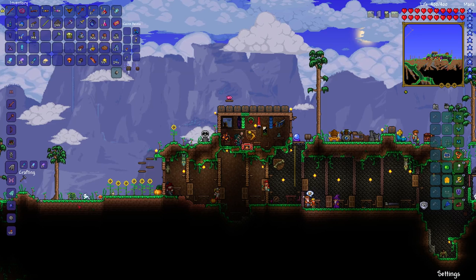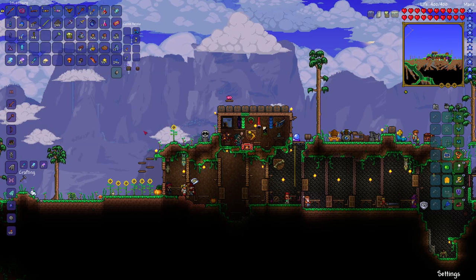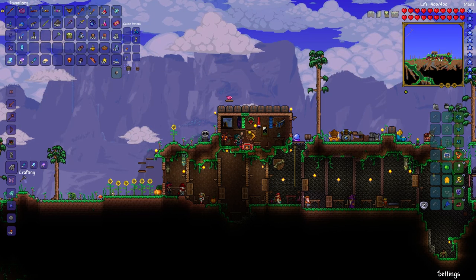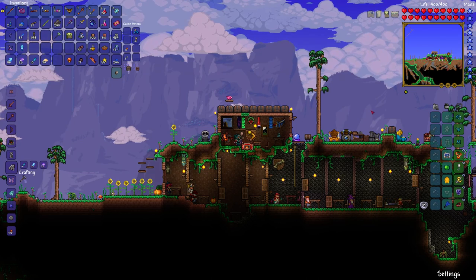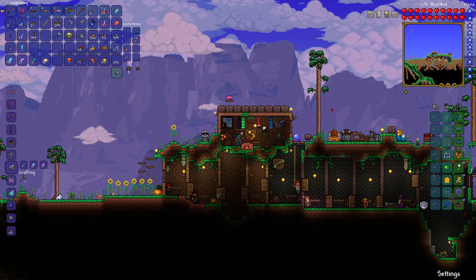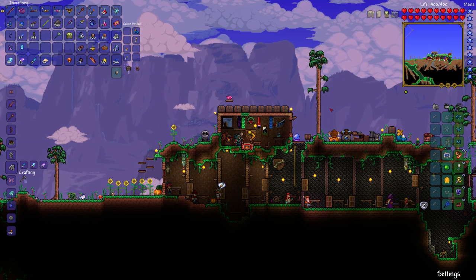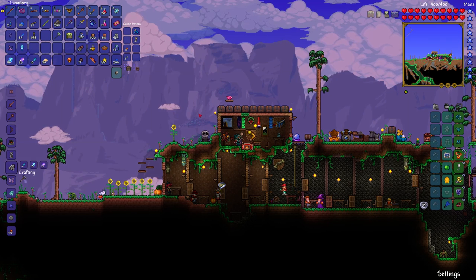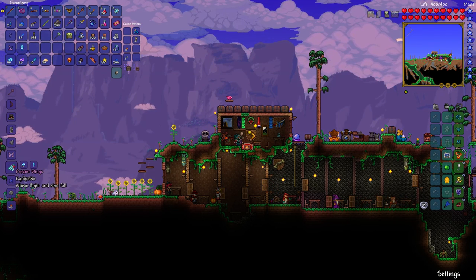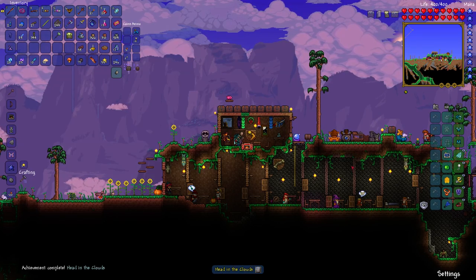Those fairy wings are a little better than the angel or the demon wings. Something more common than you might think that gives you very good wings is something I happened to get. When I was getting my frost armor by fighting the ice golems, it turns out there's a one-third chance when you defeat an ice golem you're going to get an ice feather. The ice feather with your 20 souls of flight allows you to craft frozen wings. I'm going to go ahead and do that and put those on. And I even got an achievement: 'Head in the Clouds,' because I now have wings.